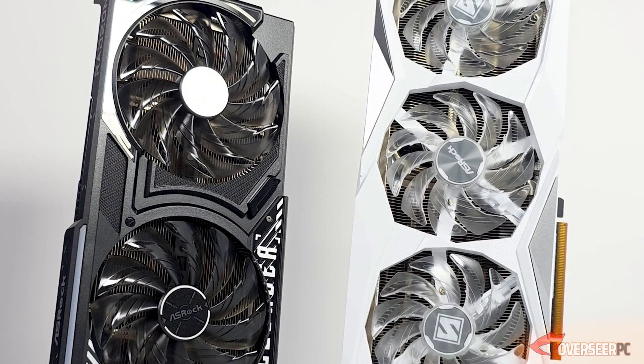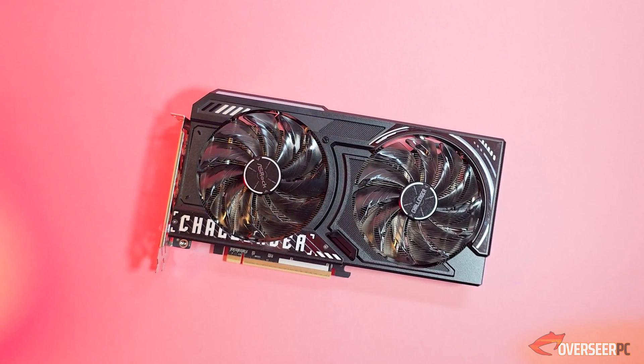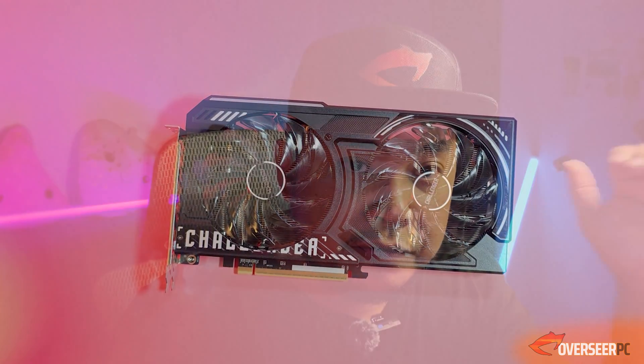However, you have to consider that the RX 7800 XT used is 39% more expensive, and buying new it's 66% more expensive compared to the RX 9060 XT 16GB at $359. The key differences: with the 9060 XT you get FSR 4, RDNA 3 cards may get FSR 4 support soon, and the 9060 XT is more efficient — using about 100 watts less. If you're a 1080p gamer, just get the 9060 XT 16GB.